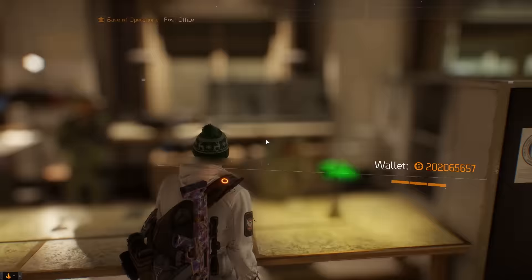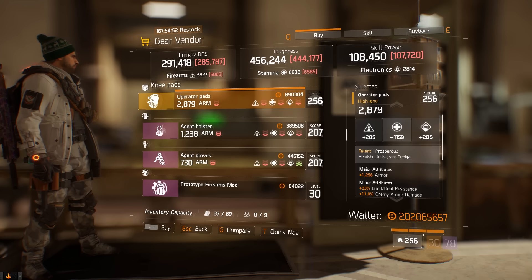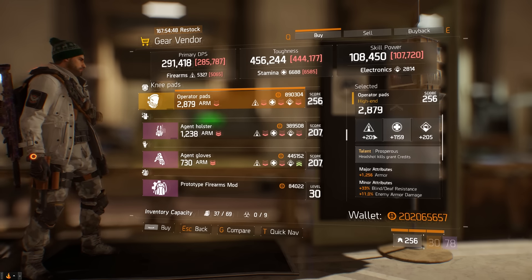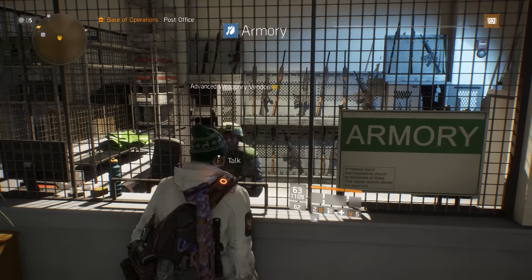To begin, over here in the base of operations the gear vendor is selling an Operator Pads, which is pretty good for high-end builds. It's rolled into stamina but you can re-roll that higher or re-roll into firearms. It's already got really good armor on it and also enemy armor damage.